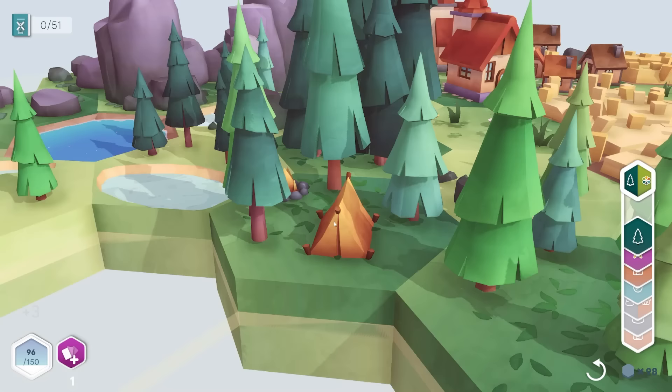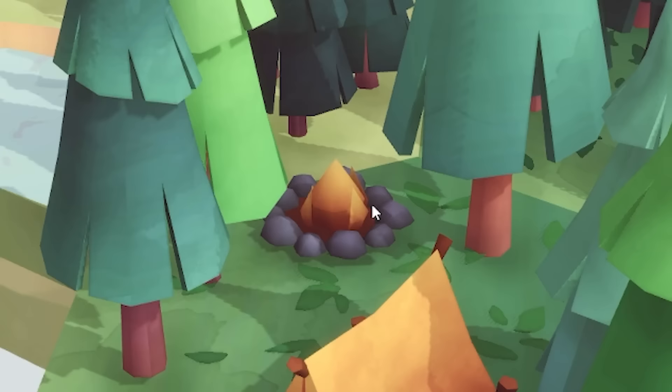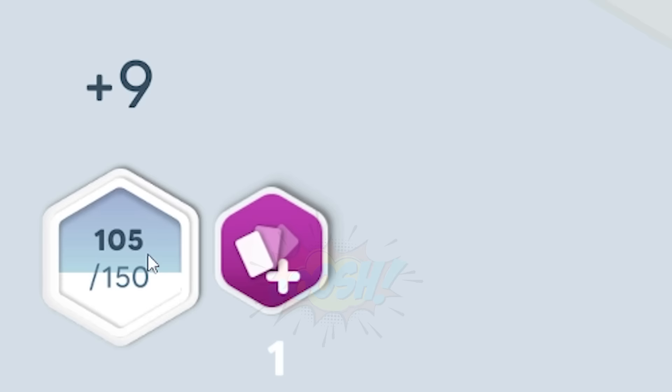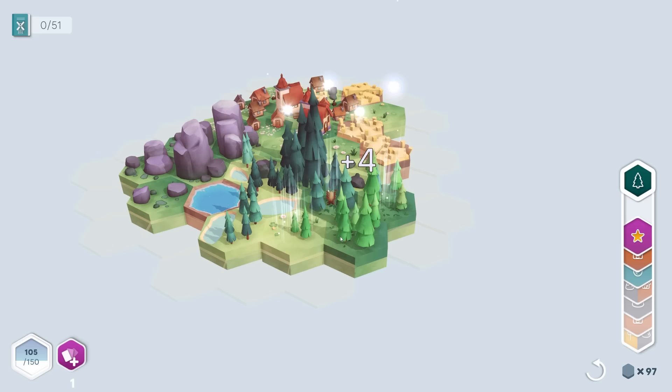Oh man, there's someone camping in the woods — oh wow, they got a fire going as well. Anyway, this one is forest and a wild card flower. So let's go in the middle there — that's nine points we get for that. Boosh. Just got to get to 150 to get our next building, so we'll just keep adding forest and stuff.